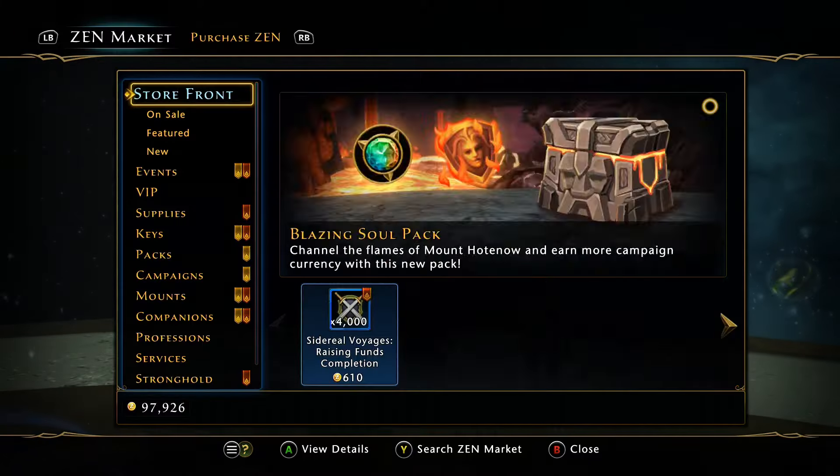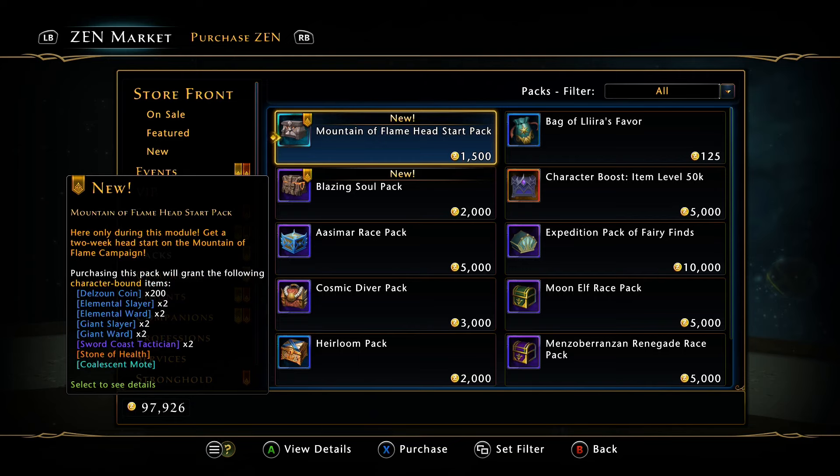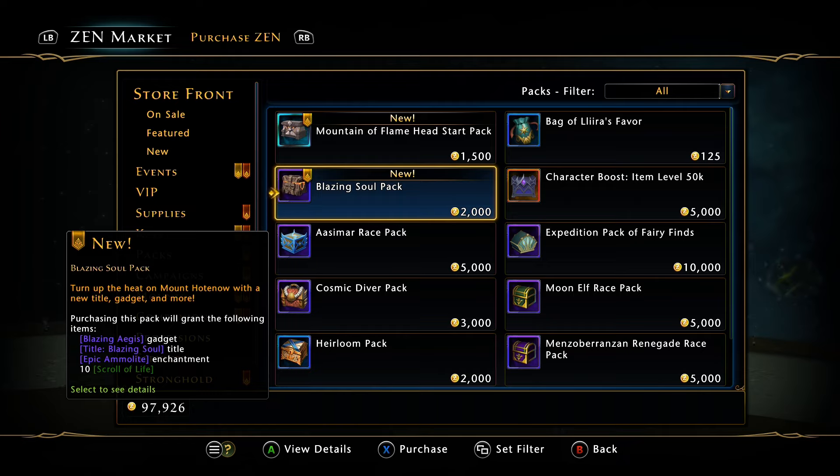If you go down to the packs, we do have the Mountain of Flame Head Start pack. This gives you two weeks into the campaign — you have some campaign currency, some wards, Slayer's Stone of Health, and Coalescent Ward. It's 1500 Zen, aka 15 dollars, which is not bad for skipping two weeks of the campaign plus all the bonuses in it.